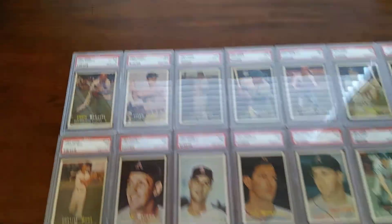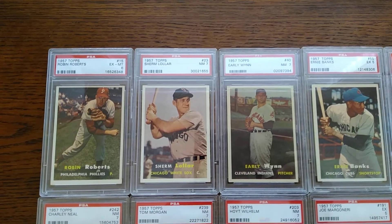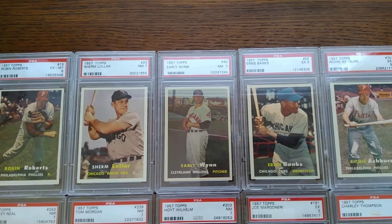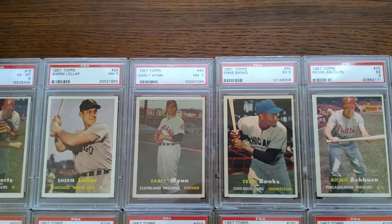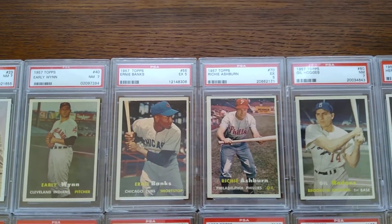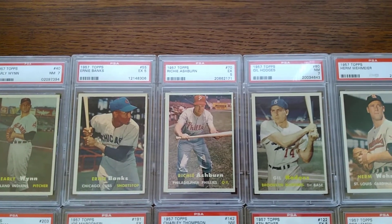I'm going to start up here in the left-hand corner, numerically, looking at the Robin Roberts from that set. I'm typically looking to get these in an excellent-mint six to near-mint seven range. This is the first year Topps went to that standard card size that we still see today — went from the larger ones they had in '56 down to these standard size — and they went to full color photography instead of any painted image or painted backgrounds.